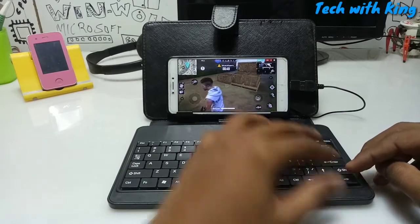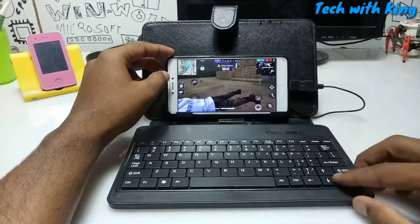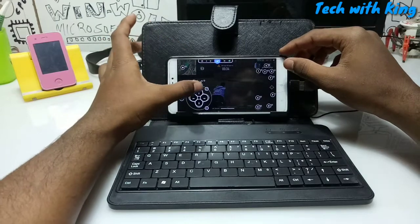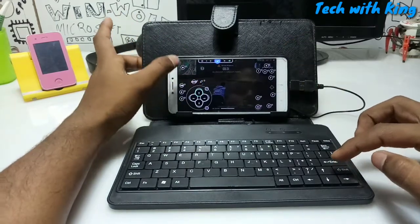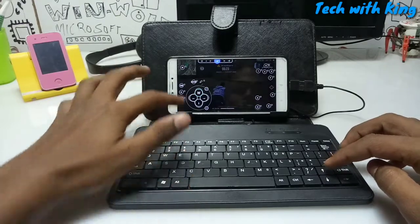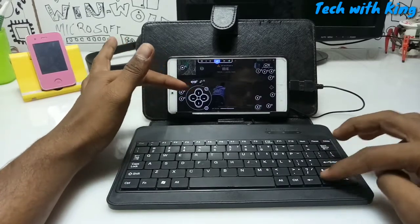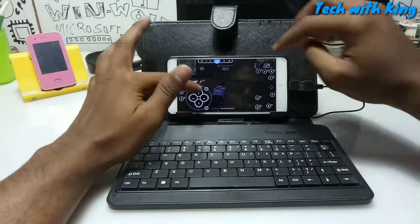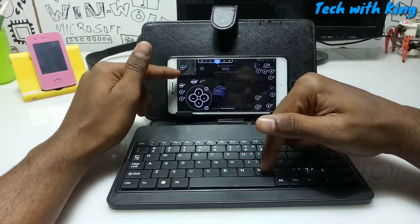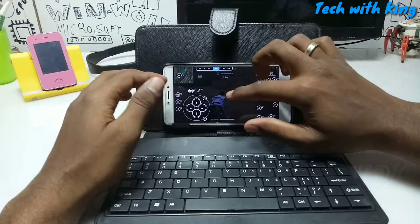Now let me show you how to set up the buttons. First, click this Octopus button. Here are the forward, back, right, and left buttons — select the button and enter the key you want. For example, select this and press the arrow key: as you can see it turns blue, then select up arrow. So all four arrow keys are set for forward, back, left, right. The map is set to M by default, as you can see on the screen.